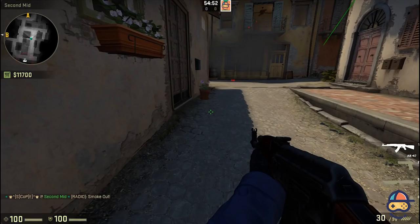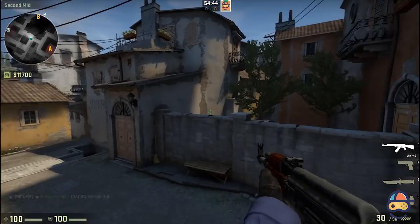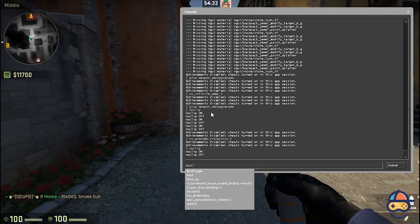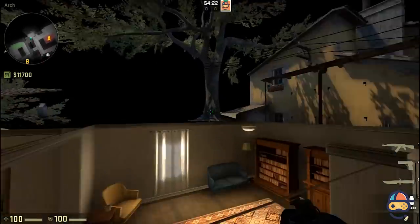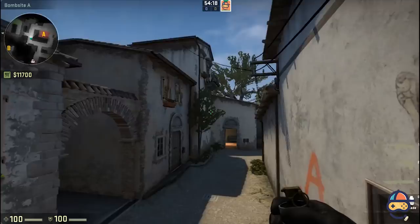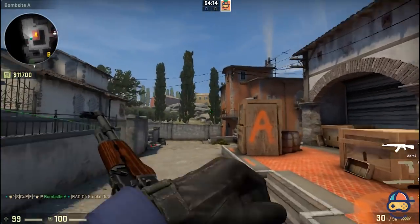One very important thing — I was typing the noclip command again and again, but because I don't want to keep doing that, I'll bind a key to use noclip. I have bound P for noclip. Now whenever you want to move through walls just press P and you are good to go. If you press it again you will land back on your position.